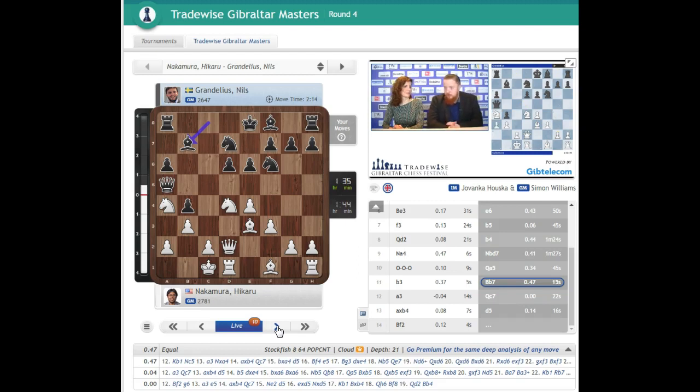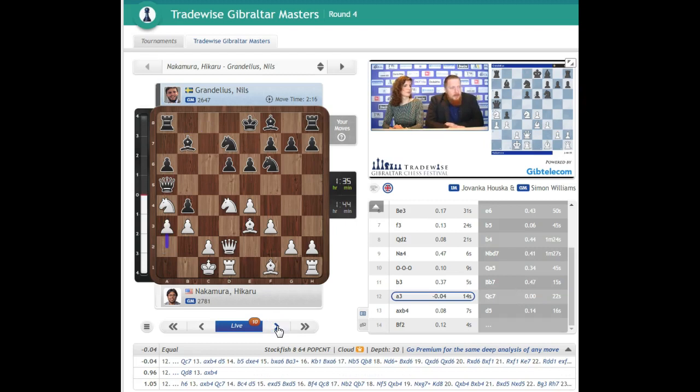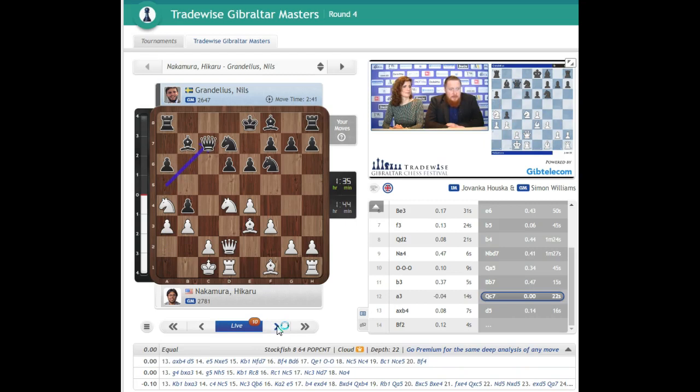So a3, grabbing a pawn, is really the main test. And this pawn is now pinned. If you go d5 — I can't remember the theory, but d5 is not the main move for some reason. That pawn just can't move — that's the point. I can't remember what white is supposed to play here, but Niels has obviously done his homework and he now sacrifices the pawn with queen c7.